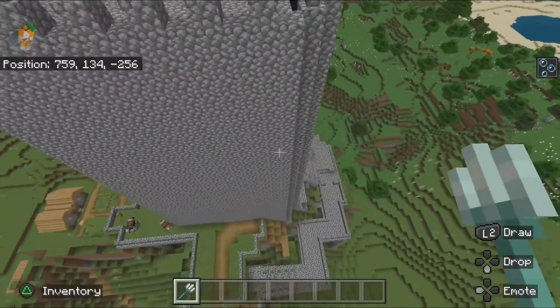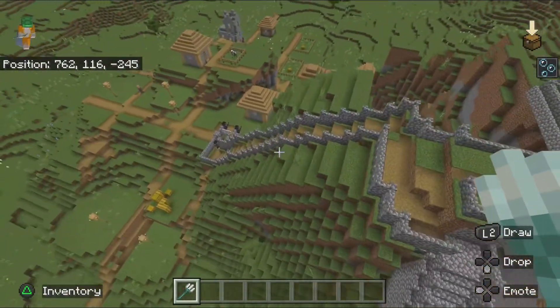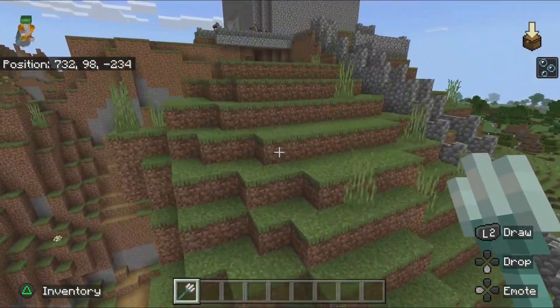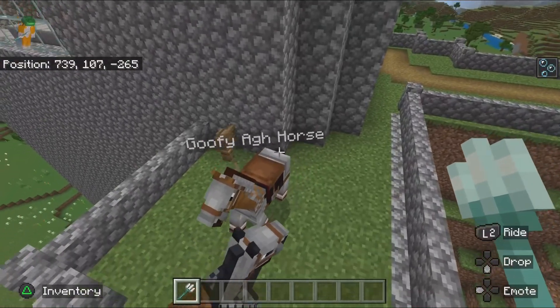We built a pathway. It starts over here and it goes down to the village. We've got some guards in our gate because we own this village obviously. And then these are our horses — Stallion and Goofy-O-Horse.